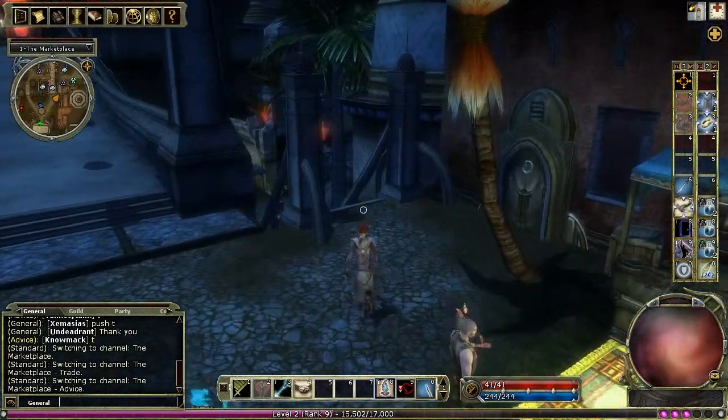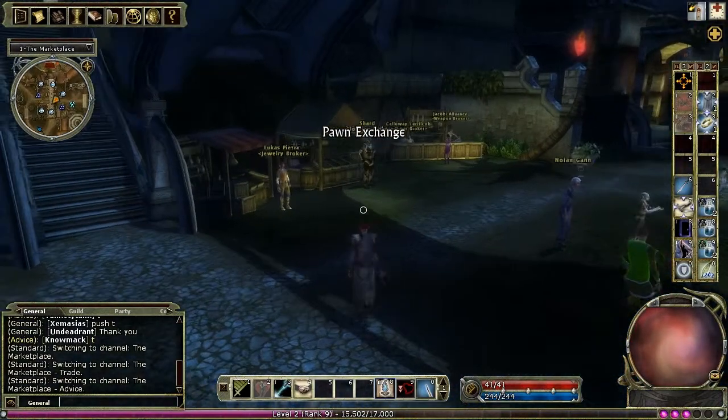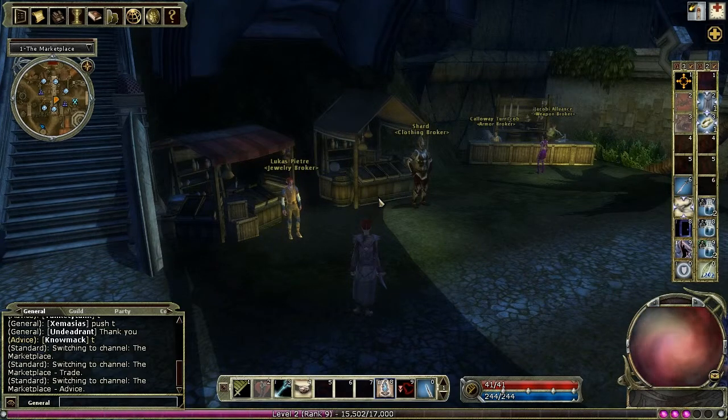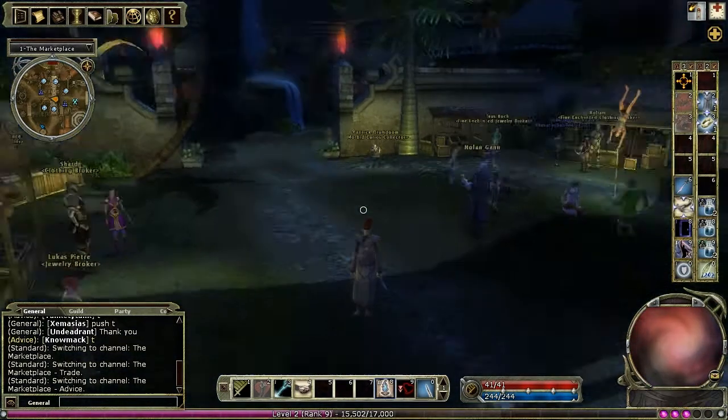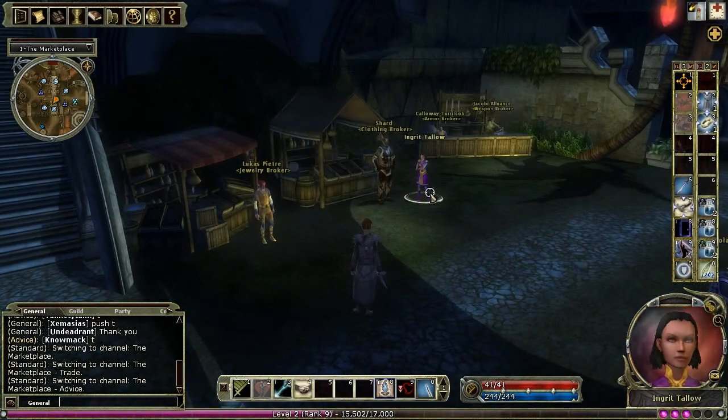Down these stairs are the Pawn Brokers. Unlike other vendors, the Pawn Brokers only sell items that have been sold to them by other players. The reason people take time to sell to them is that they offer more for the items than the general vendors do. They're separated out by the type of goods they offer and by the level range of those goods. In the marketplace you can find all the jewellery and clothing brokers, and the first tier of armour and weapon brokers. Higher level armour is available in House Kunderak, and higher level weapons in House Deyness.